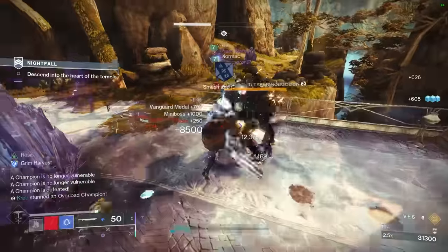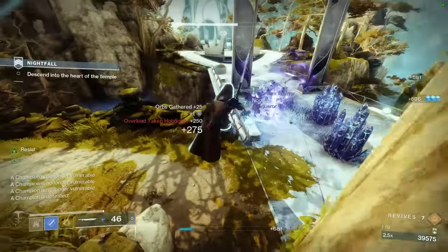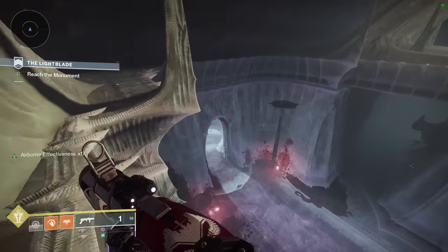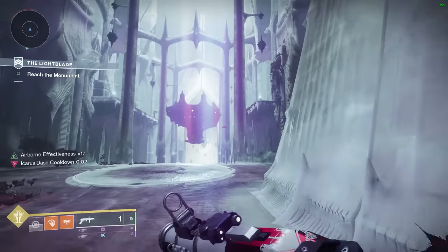Overall, I still think the Slammer will see more use due to the insane utility provided by Cold Steel, but regardless, I still think it's worth chasing an Eager Edge roll if you don't do GMs a lot, and also getting a Frenzy Surrounded one. Who knows — maybe in the Final Shape they'll finally reduce the cost of the heavy attack back to 4.